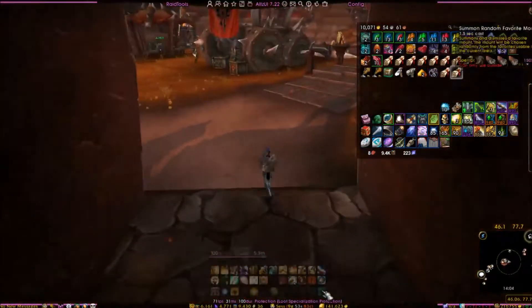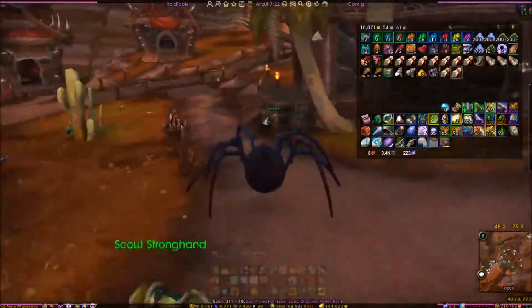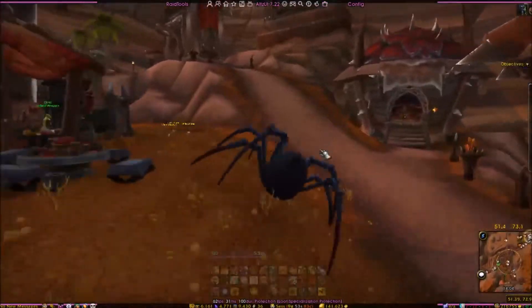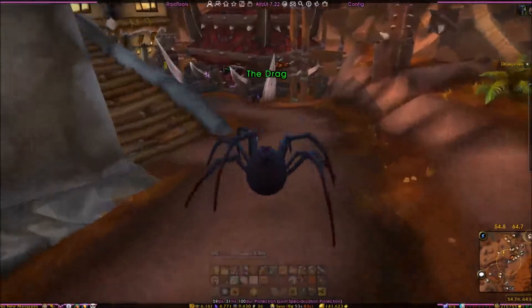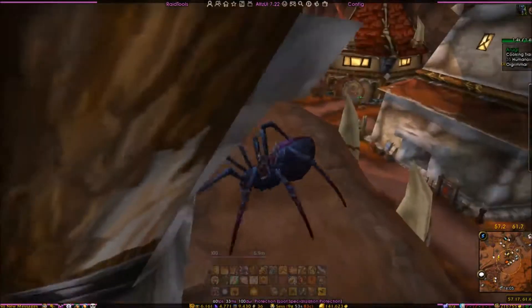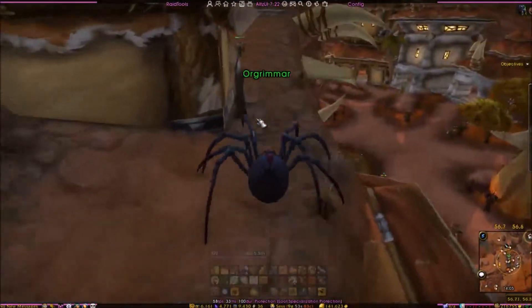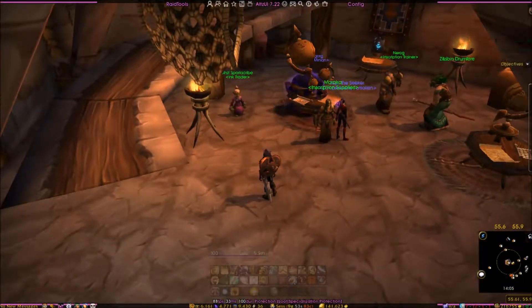That's it for the main area. Now we're going over to the Drag. Here in the Drag you have quite a lot of stops to make. You don't need anything from the cooking vendor — you can pick up some spices and try to sell those if you like, but I generally don't bother.